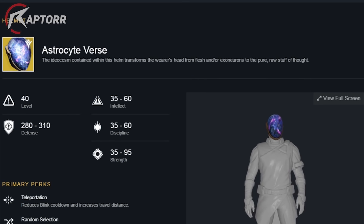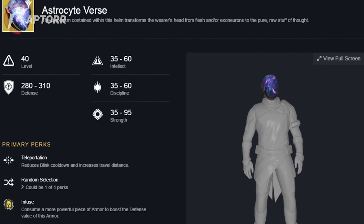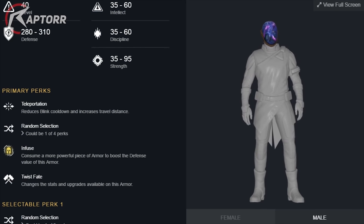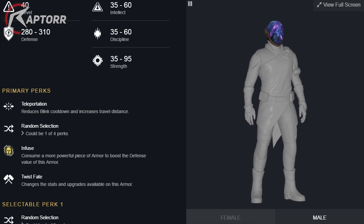Moving on, we have the Astrocyte Verse. This is also a Warlock piece of exotic armor, except this one is the helmet. The primary perk is called Teleportation, where it reduces blink cooldown and increases travel distance — quite nice in my opinion.